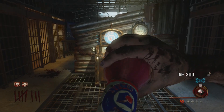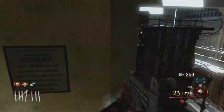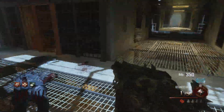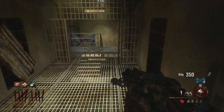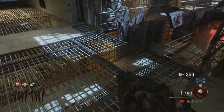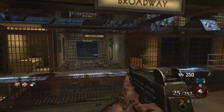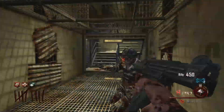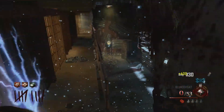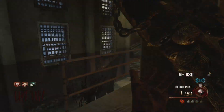At number 9 we have Electric Cherry — one of the most overrated perks. For 2,000 points you send out electricity when you reload, stunning all zombies around you and even killing them at very low rounds. It's not all that — if it killed zombies like Deadwire it would be higher on the list, but really all it does is stun zombies for a second or two. It still has situational uses where it can be pretty decent.